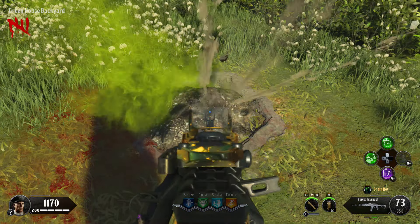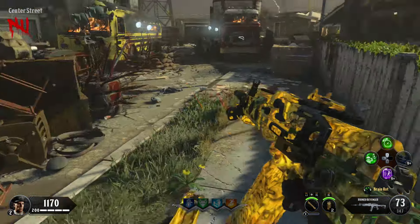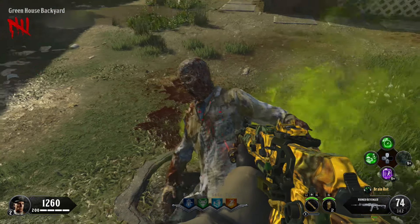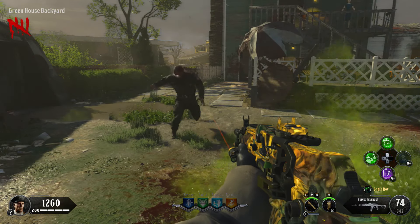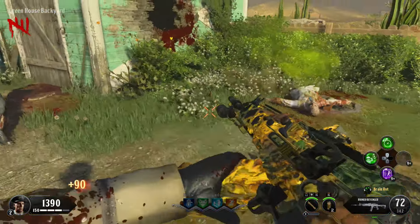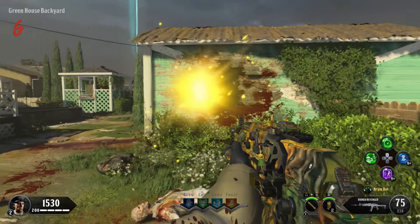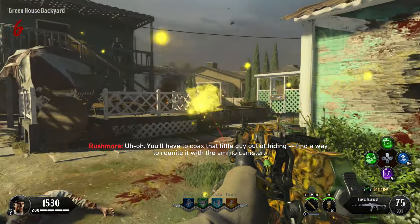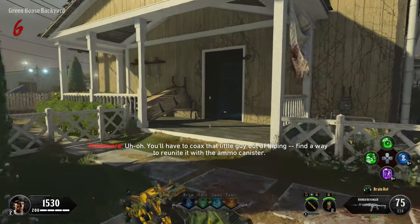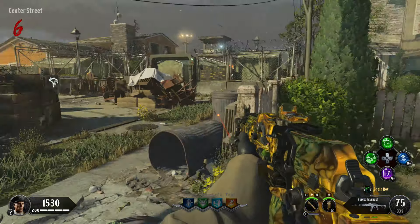The first dirt pile location is behind the yellow house, the second is behind the greenhouse, and the third is out in the main street behind this lamp. Stand in front of the pile and get a Brain Rotted zombie to turn on top of it. Once the zombie has turned on top of the pile, you'll see a light come out of the ground. Watch it and make note of where it went.